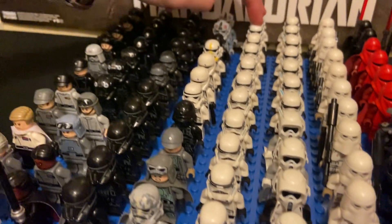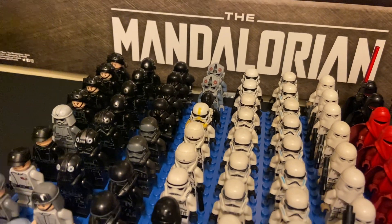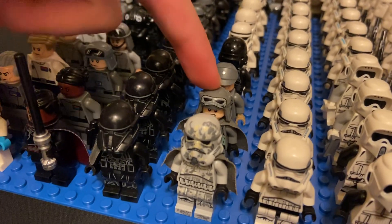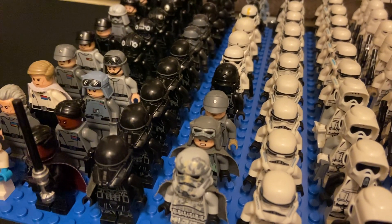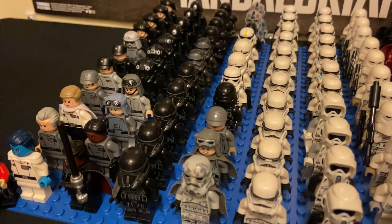Two of the new stormtroopers from the Tantive IV — you can't really see them back there. I've got a Membian stormtrooper, Han Solo disguised as a stormtrooper, and Beckett disguised as an Imperial officer from the Solo TIE fighter set.